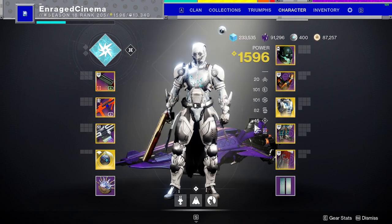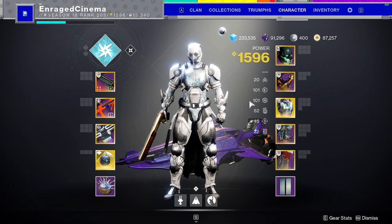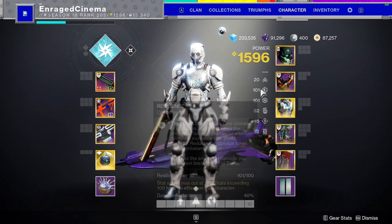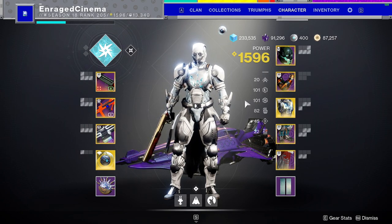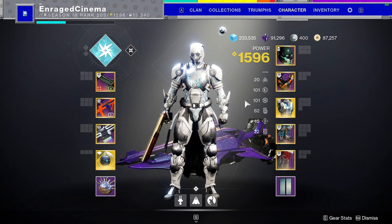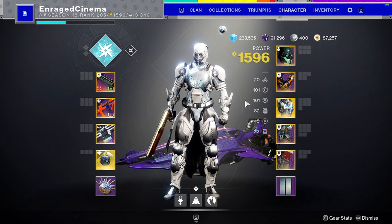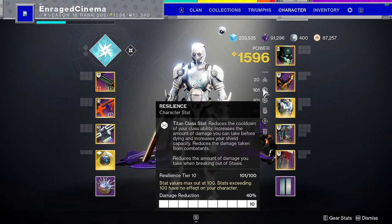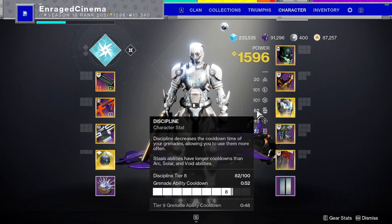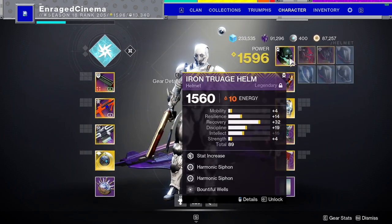For stats on this arc build, I definitely recommend 100 Resilience first. Next I recommend Recovery — I know some might be hesitant since punching heals you, but in end-game content at high levels it's not always ideal to run at enemies just to heal. Having fast Recovery to step back and come back to full health before going for a punch is really handy. If you don't care about Recovery, go for Strength, then Discipline. My priority is Resilience, Recovery, Discipline.